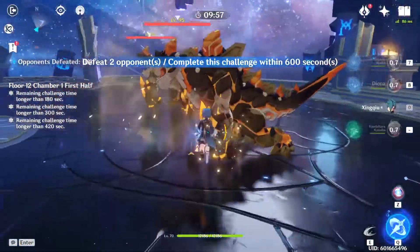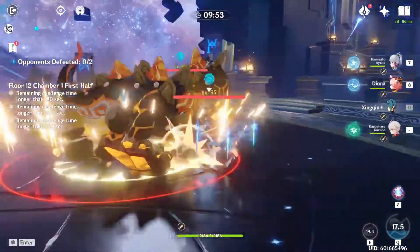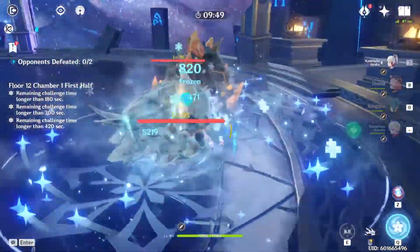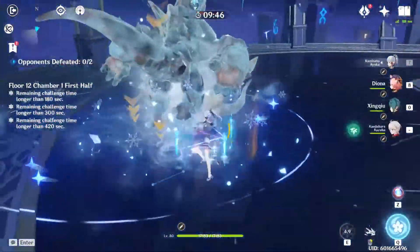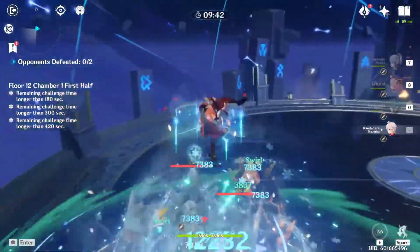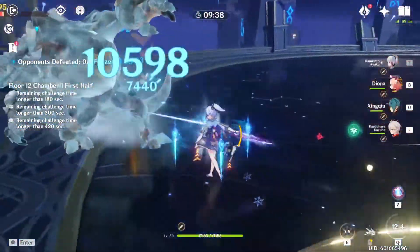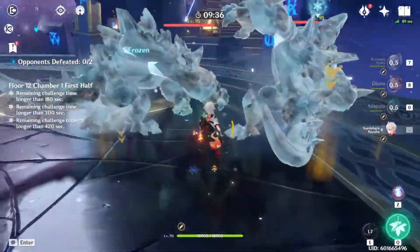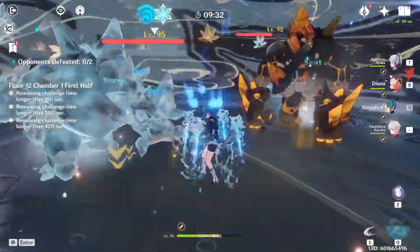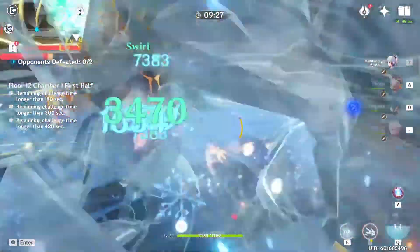These mobs are the perfect mobs to show the strength of a freeze composition. They're one of the most annoying mobs to fight in the entire game because they knock you around so much, but we're able to apply so much wet and cryo that we freeze them pretty much permanently. Because of that they can't run around, and we're constantly able to cleave off both of them and get the most out of our Blizzard Strayer set and cryo resonance.